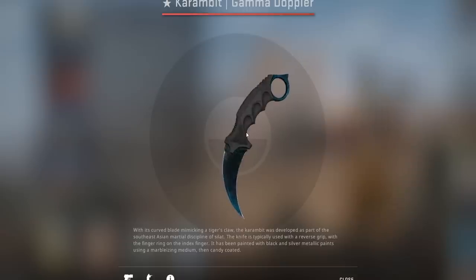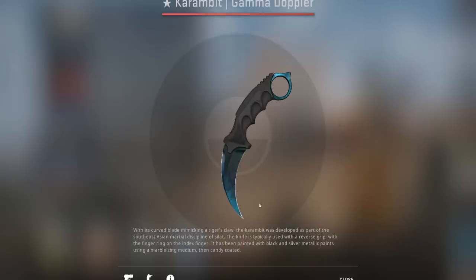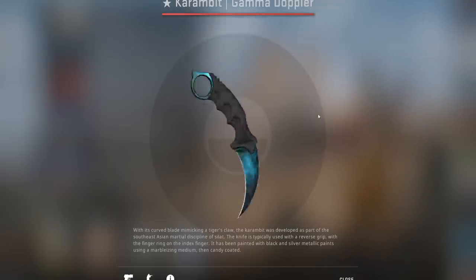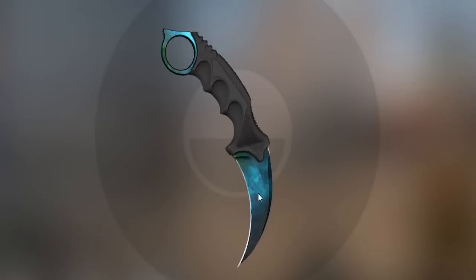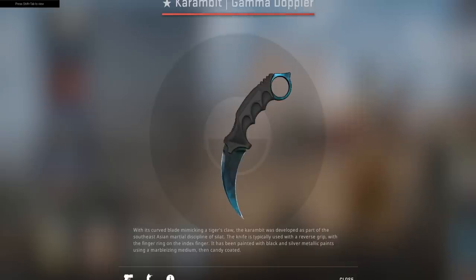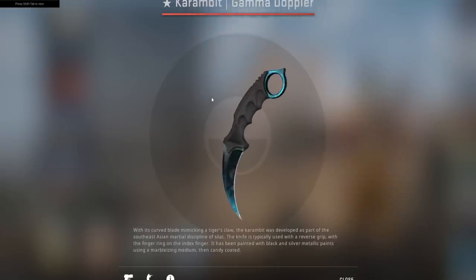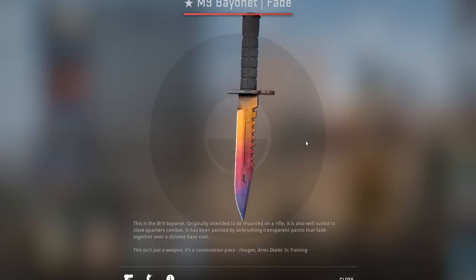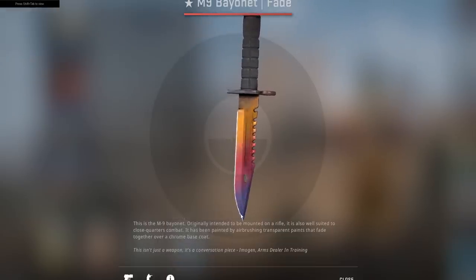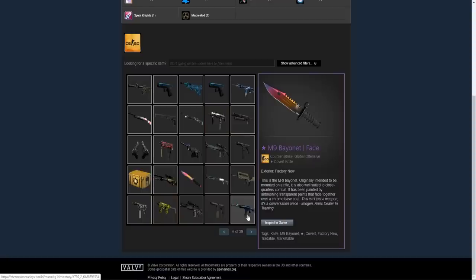He also has a karambit gamma Doppler. I'm not totally sure of the phase — I just know phase two is one of the best besides the emerald. Looking at it in game, it's kind of a light blue color — actually so cool. If you could get a gamma Doppler that was just all teal without the green, that would be amazing. If you know what phase it is, let me know in the comments. He also has an M9 bayonet fade, and checking it out in game — it's got some blue on it, so it's a really high percentage fade, like 90 to 100 percent.